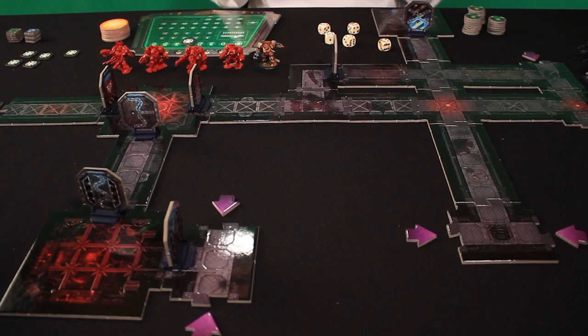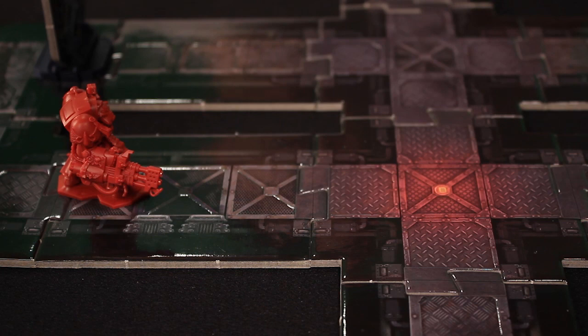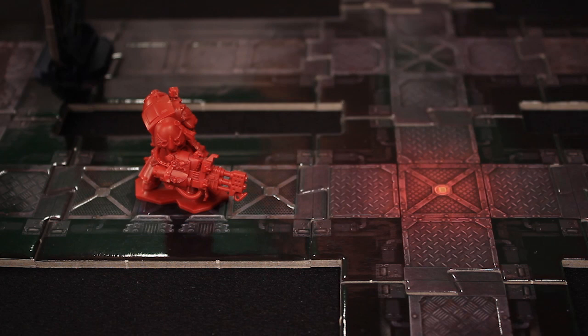This is our one Space Marine with a heavy flamer. It's very important we keep him alive, because if he dies, we no longer have a weapon that can destroy the control room and we're going to lose. This weapon costs two action points to fire, and those actions cannot be combined with any other action — so we wouldn't be able to move this Space Marine and then attempt to fire the weapon. It can target a square or a model up to 12 spaces away, but it is an area effect weapon.